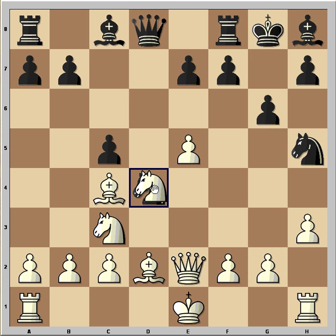Now cxd4 is a better move than queen takes d4, but as you can see, Qd4 looks good because the queen is attacking the pawn together with the bishop, so this looks good.